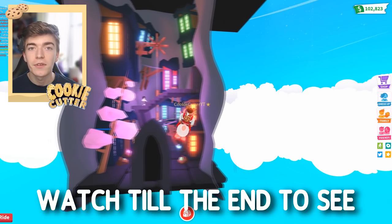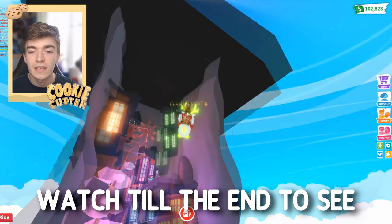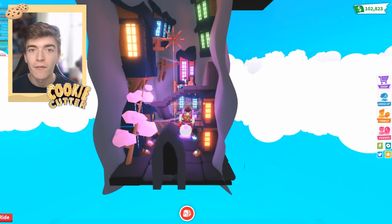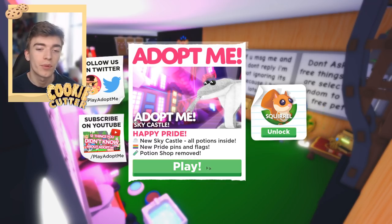This brand new Adopt Me hack will allow you to go and spy on people in the brand new update. I have broken the map and I can spy on everyone inside. The brand new Adopt Me Sky Castle update has just came out. Today I'm going to show you all the secrets in the brand new update and everything you need to know.